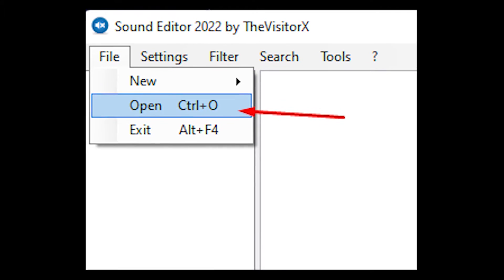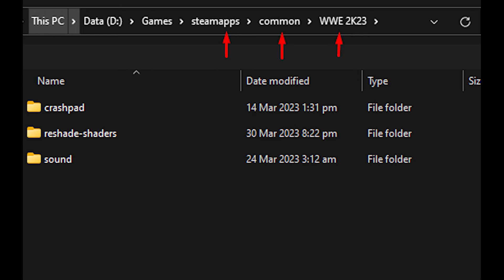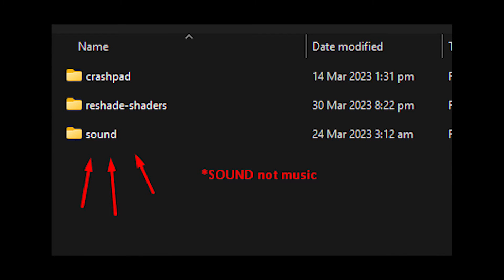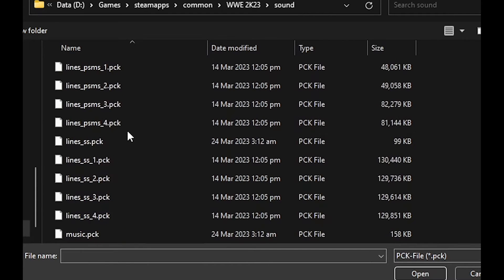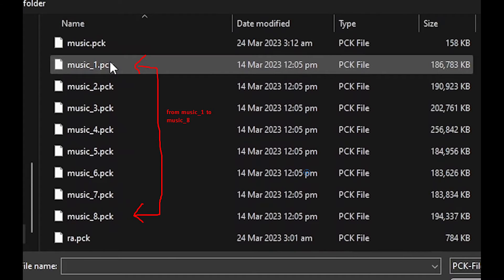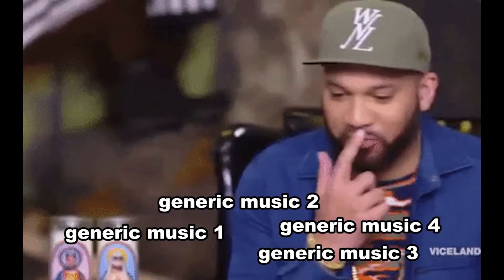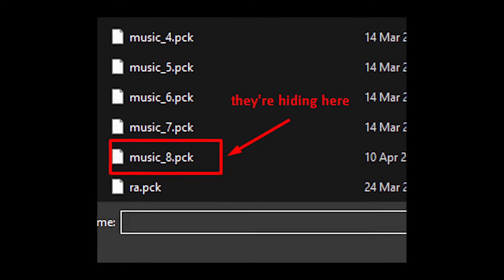For the last step, we need to import our WEM file into 2K23. On your Sound Editor, click File, then Open, and browse to your 2K23 directory — go to the music folder. Here you can find all the entrance music for all the wrestlers in the game, divided into separate files. Each file has a group of wrestlers. I will replace one of the unused generic music tracks — most of those are in music 8. Go ahead and open that file.